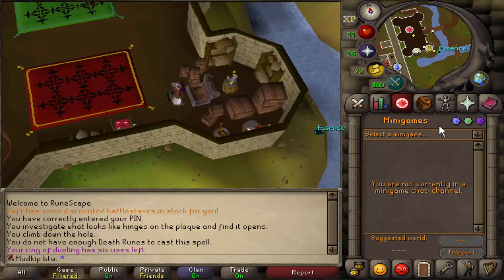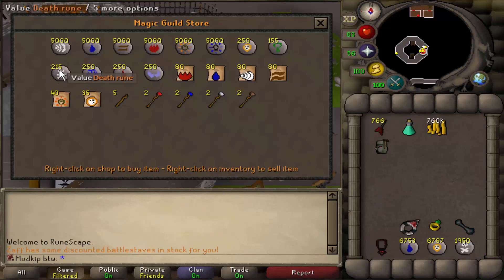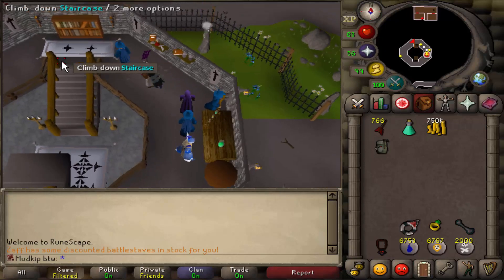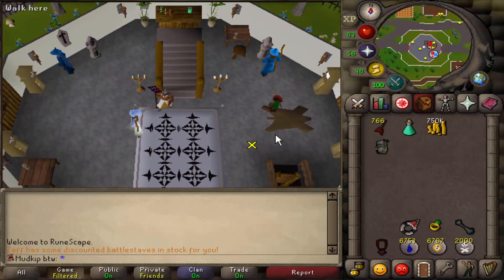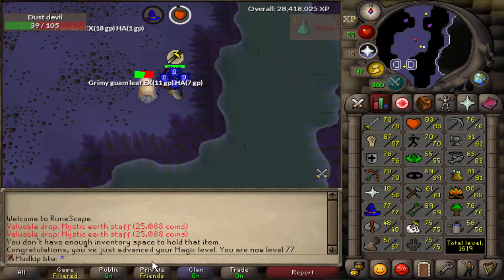We did run out of death runes very shortly before hitting 77 magic, so we have to go back to the magic guild quickly to buy this last bit. We just bought 2,000 death runes, so that's definitely going to be more than enough to finish off this last level. Let's head back to the catacombs - and here it is, 77 magic. We finally got it!